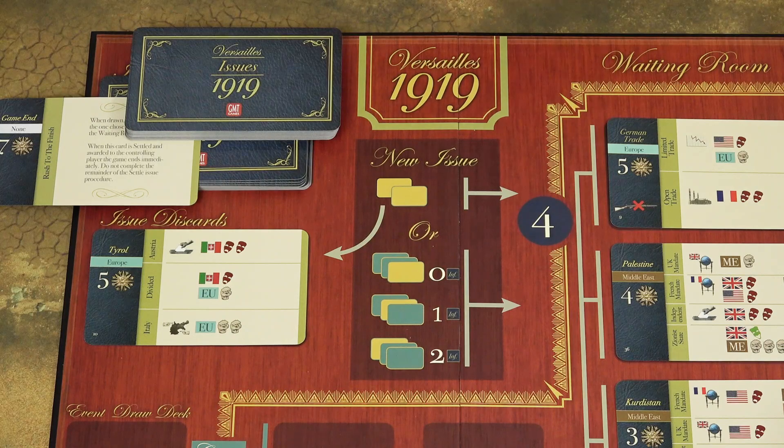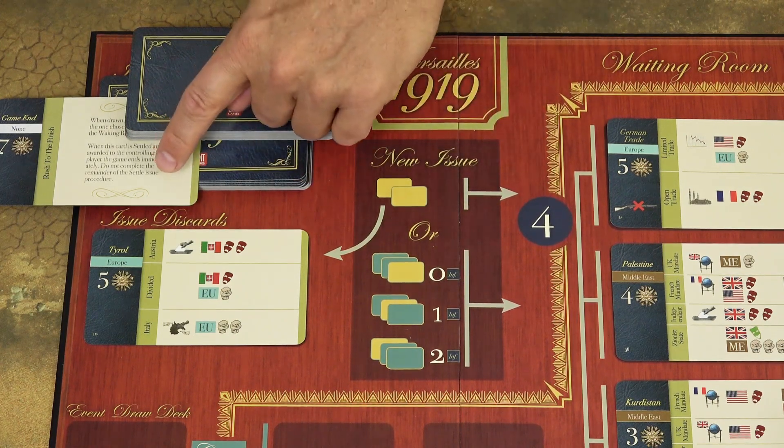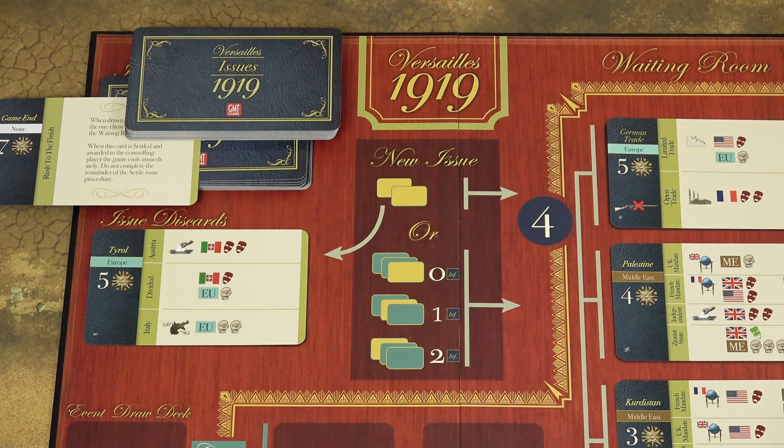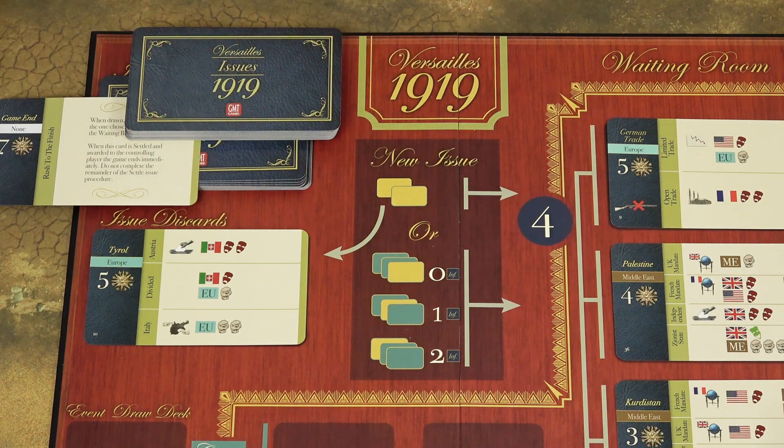If you want to have a longer game, then instead of 20 cards you can place 15 cards under the game end card, or only 10, or only 5. If you only place 5 cards under the end game card, you can actually shuffle those 5 cards with the game end card together, then place the remaining cards on top of that.